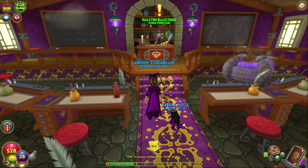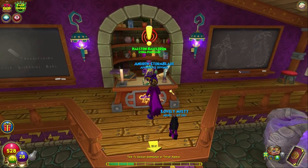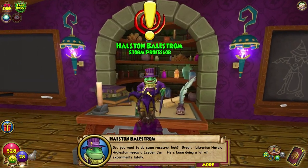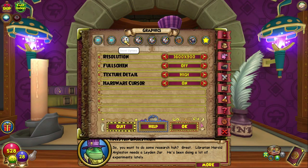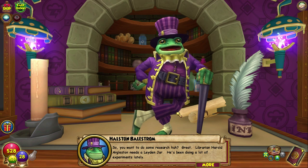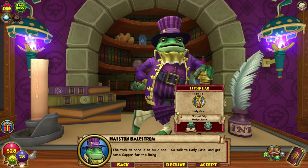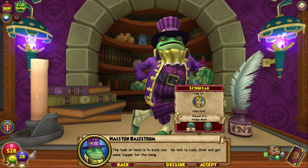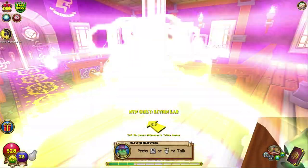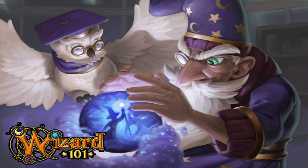Hello and welcome back to the Craft Box. My name is Brent and today we're doing the Storm Level 7 spell quest, Layden Lab. We're going to turn up the dialogue. This is the first spell quest. I don't actually know what we get, let's find out.